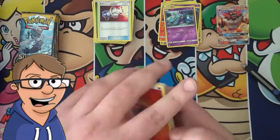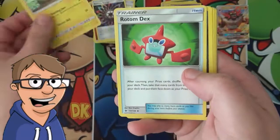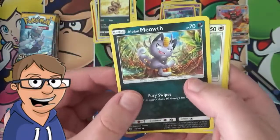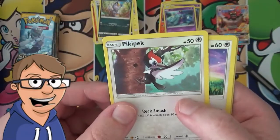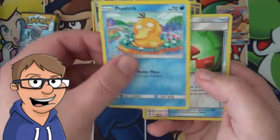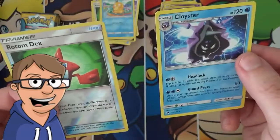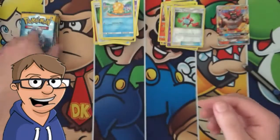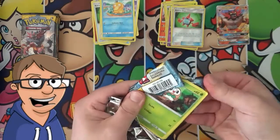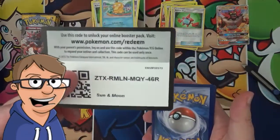Let's see here: a Rainbow Energy, a Jangmo-o, a Rotom DX, a Sandile, an Alolan Meowth, a Pikipek, an Eevee, a Psyduck, a Reverse Holo Rotom Dex, and for the Rare, it's a Cloyster. So nothing special in that pack either.